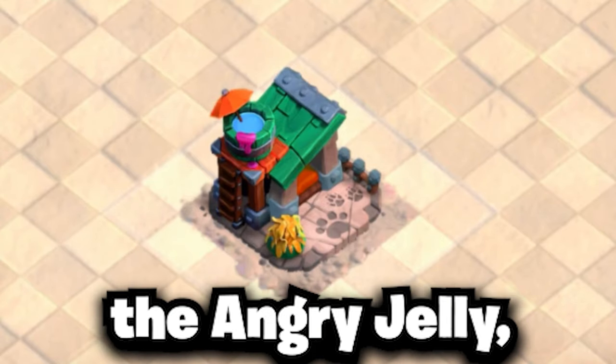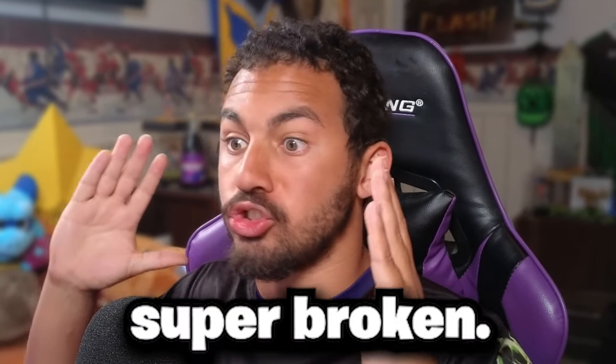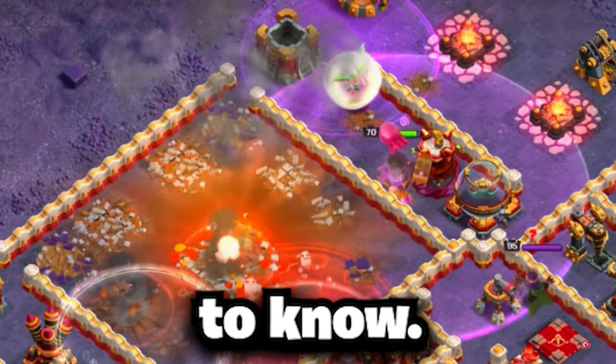We have a new hero pet, the Angry Jelly, which is unlocked at Town Hall 16 and it's going to make heroes super broken. I'll be sharing gameplay and tell you all of the strategies that you need to know.